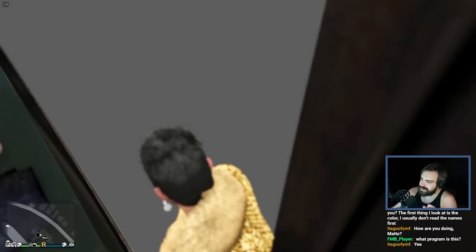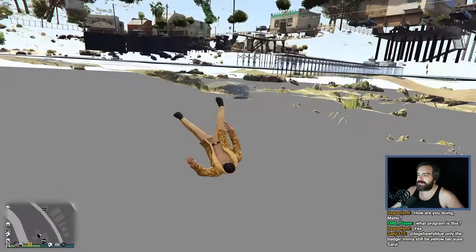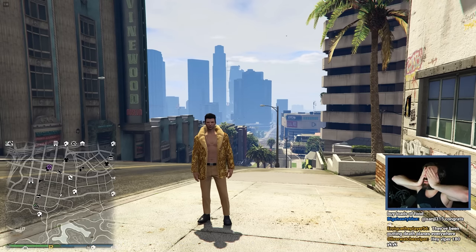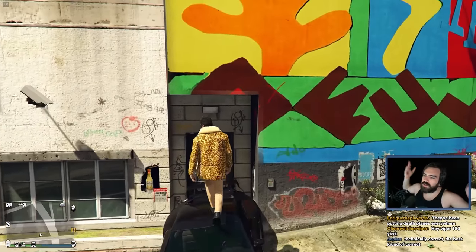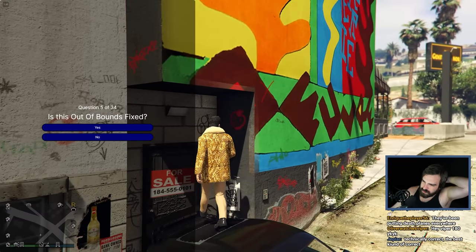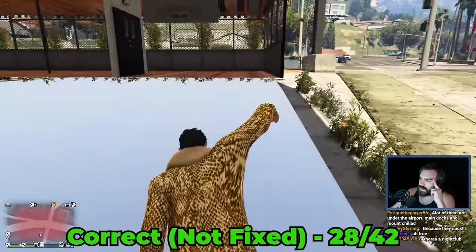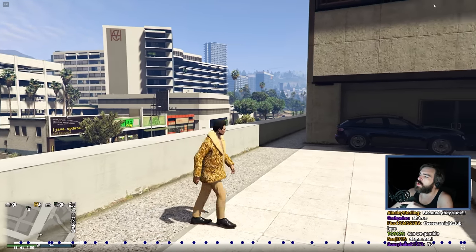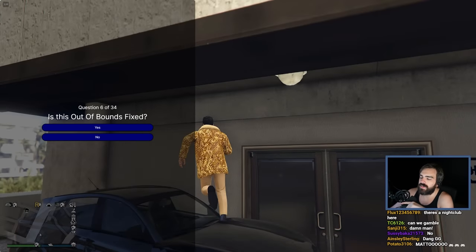Look at him struggling to get in there. There's no way. Why would they fix this? I think you can shoot out of this. I don't think they'd fix this though. And I am correct. There's no way they fix this - sure, you can get inside this entire building, but who the hell is coming up here with a car or something big enough to climb up here? It is not fixed.